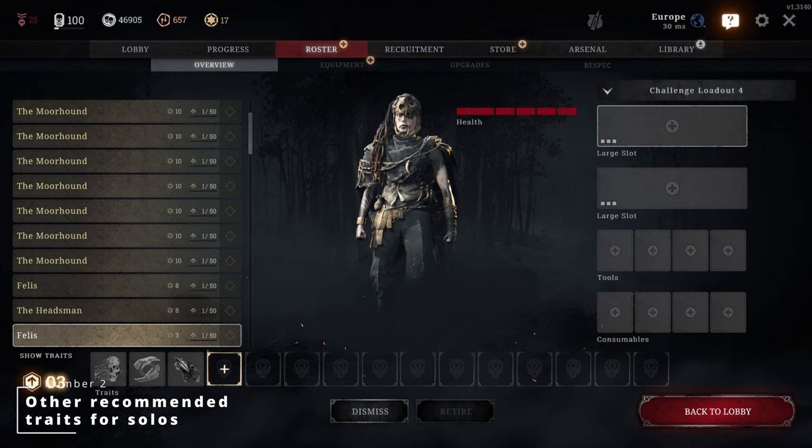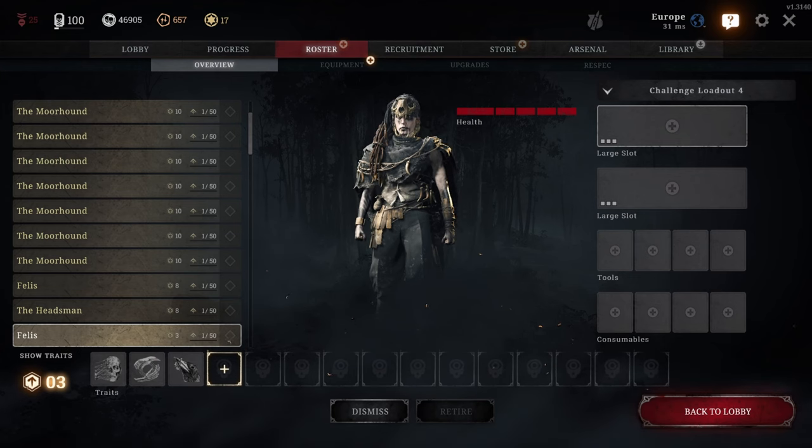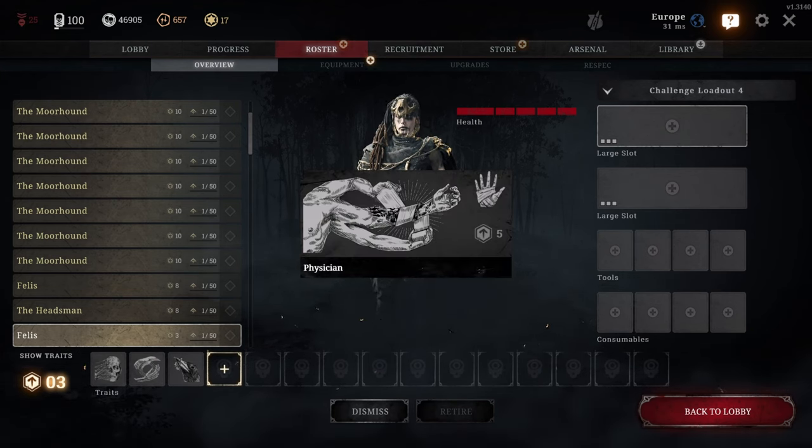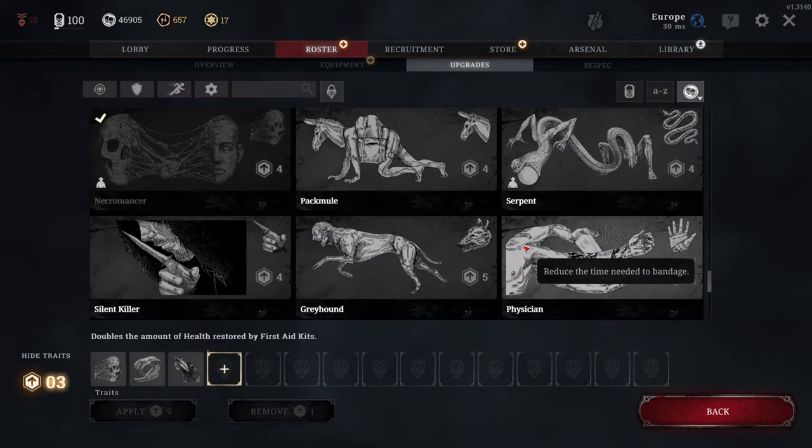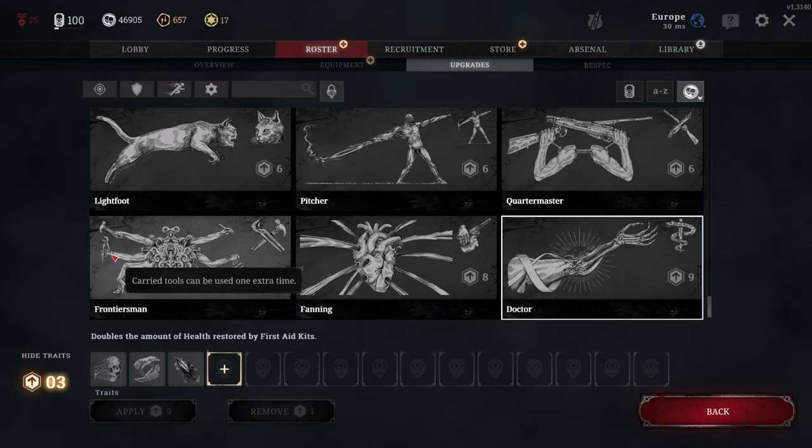Number 2: Other recommended traits for solos. The following traits are very impactful for solo gameplay and are recommended to take once you have assigned the 3 traits mentioned earlier: Doctor, Physician, and Frontiersman. When combined, these traits increase the medkit healing value, healing speed, and medkit charges. The Frontiersman trait will also give you additional charges on all tool items, like Throwing Axes and Traps for instance.